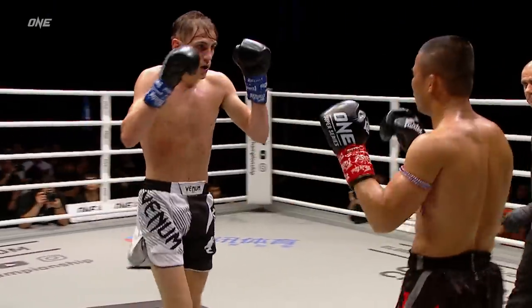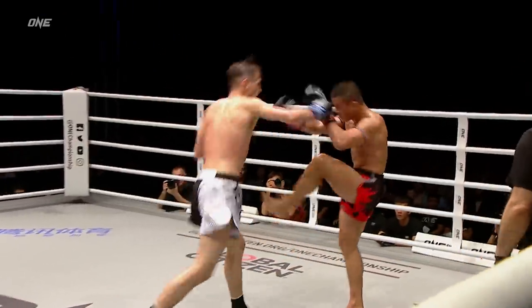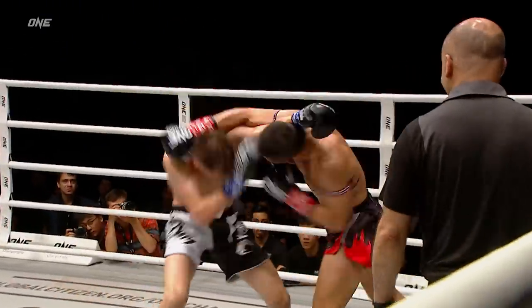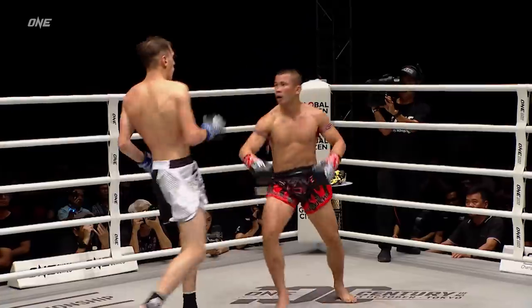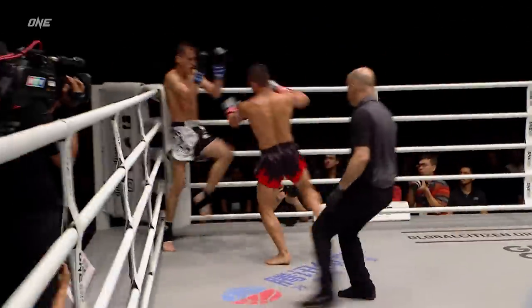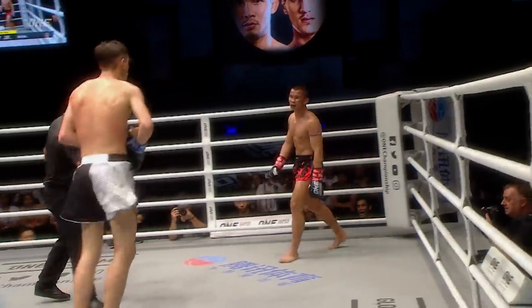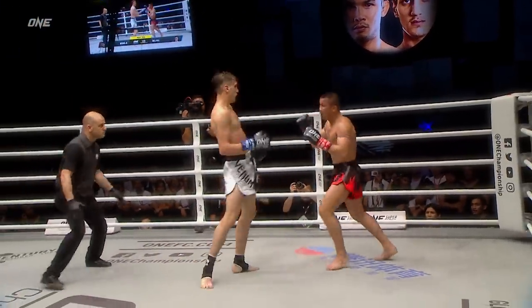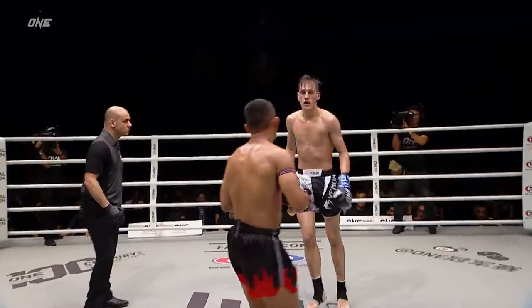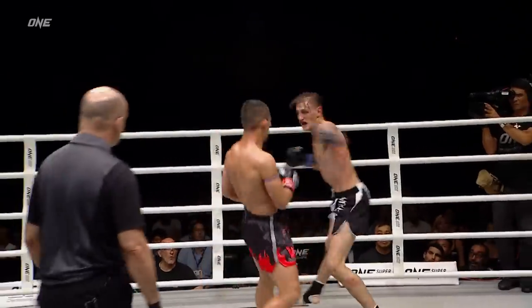DelVao always moving, always on the balls of his feet. Jab-two from DelVao, overhand right from Nongo. High knee from DelVao — came close. Nongo finds him with a right hand, turns him around. DelVao drifts back to center. Nice body shot going from Nongo as he goes up top, connecting with the chin with the right hand.